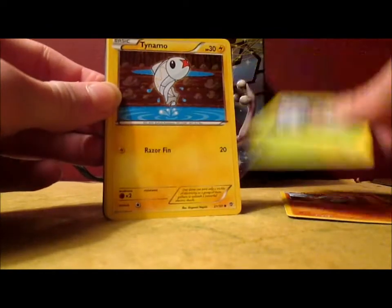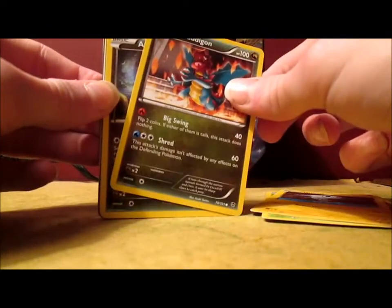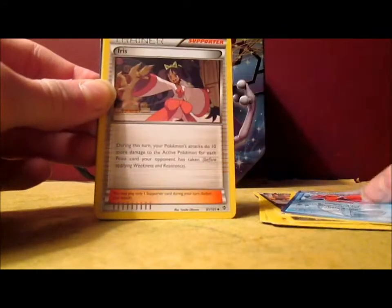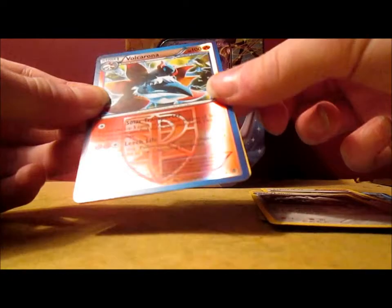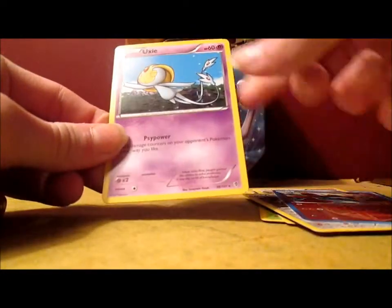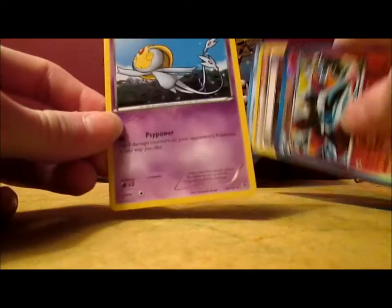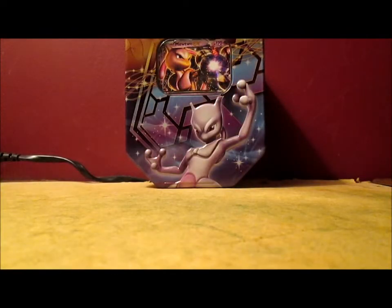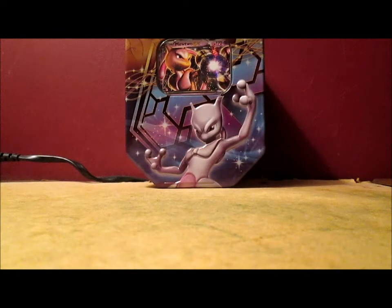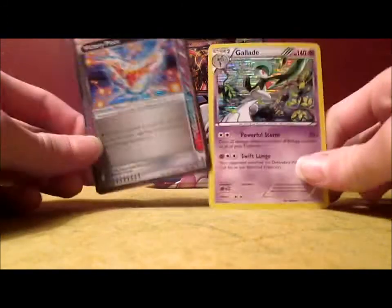Alright, last pack: Chop, Karrablast, Tynamo, Deino — I don't understand why that's a common — Axew, Octillery, Iris, Lairon, and Volcarona Reverse. I already have a reverse Holo of this card, but I'll take another one. My rare is a Uxie. That's actually really awesome. So pretty good pulls overall — got a rare reverse Holo, a Zekrom Holo, a Victory Piece ACE SPEC, and a Galvantula Holo.